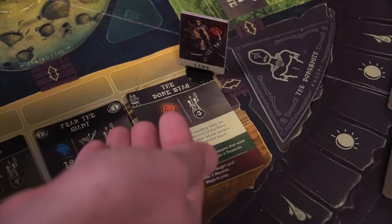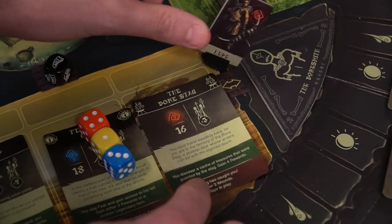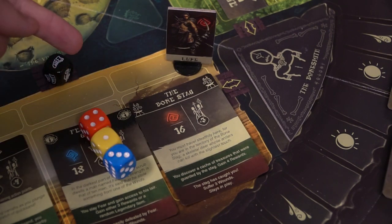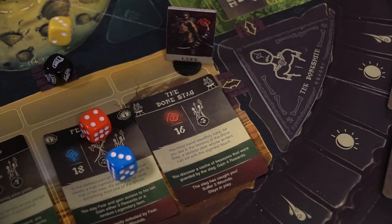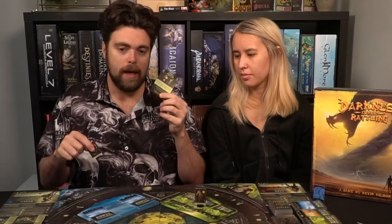In the Challenge phase, each character resolves a challenge provided they are on one. You reveal the card if it's not already revealed, and players attempt the challenge. They take all the dice including the black one, roll them, add up any modifiers and re-rolls, and check to see if their number is equal to or higher than the number on the challenge card — in this case 11. If they successfully accomplish the card, they get a reward; otherwise they take a failure. Failures are negative consequences, rewards are positive ones.